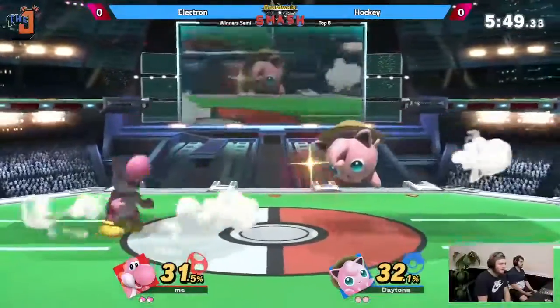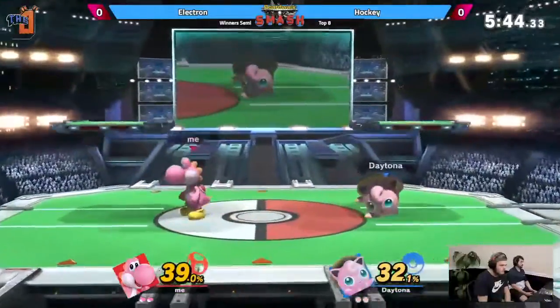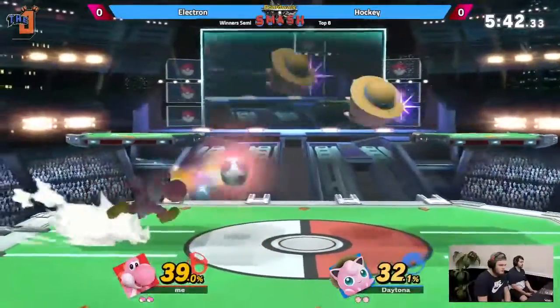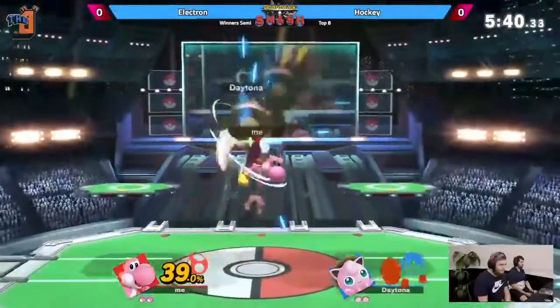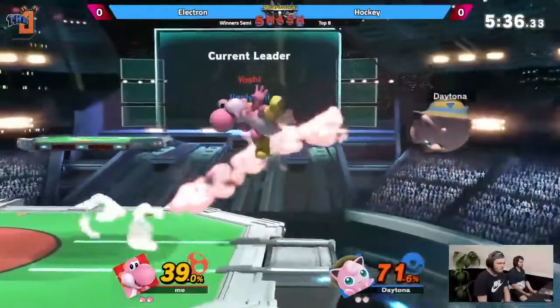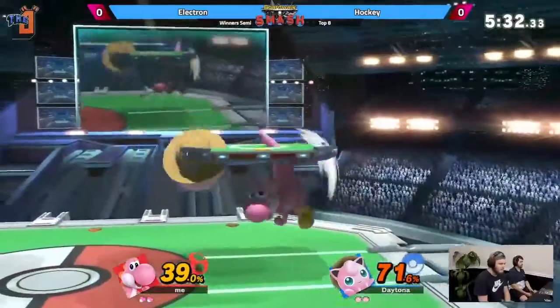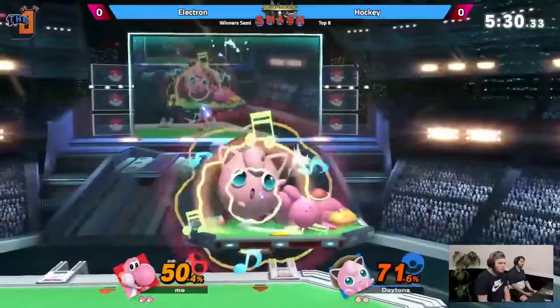Interesting downbeat — works out for him, I guess. Hockey is doing a really good job of weaving in and out of Electron's shield with the shield pressure. He'll do a move like down air, where he can safely drift away and the down air sort of covers him. And Electron — Yoshi with frame three, frame four in air — is very prone to clicking that out of shield.